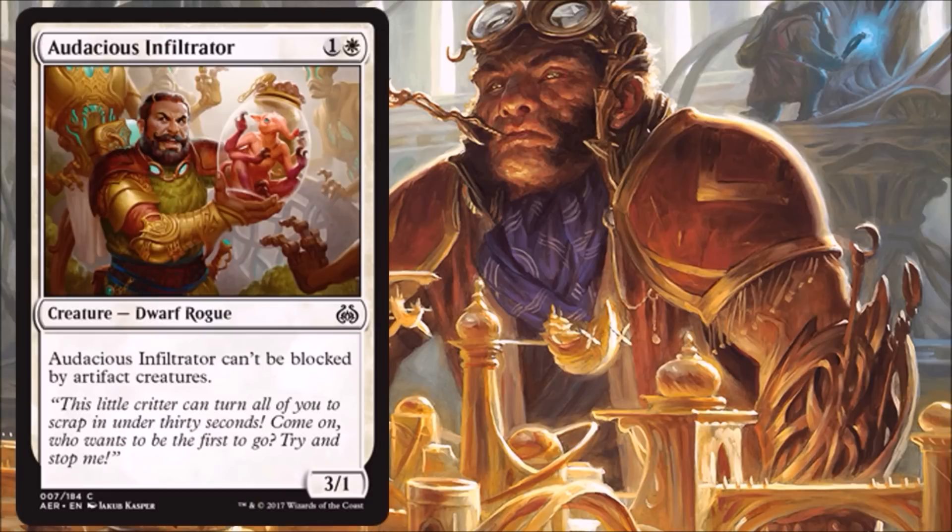Audacious Infiltrator — a two drop that's a 3/1. I always like these in white — you see them all the time in Limited. They typically have some sort of clause where something can't block them; in this case it's artifact creatures, which is nice for Servo tokens and such. The two drop spot in your deck in Limited is the most important spot. You really want this stacked with decent creatures, and this one is very, very good for two. I'd be very happy to run it most of the time.